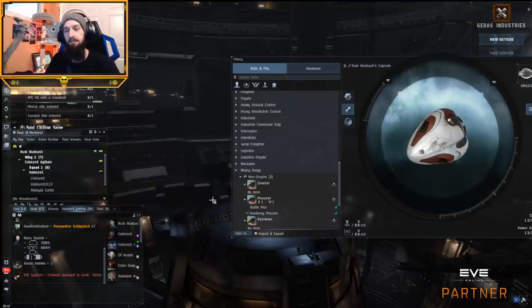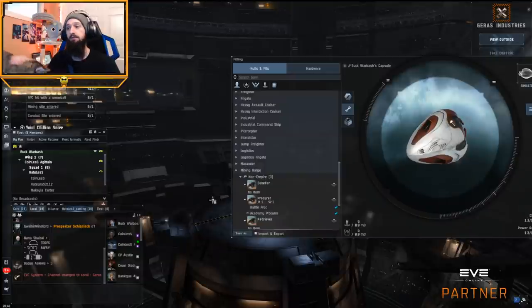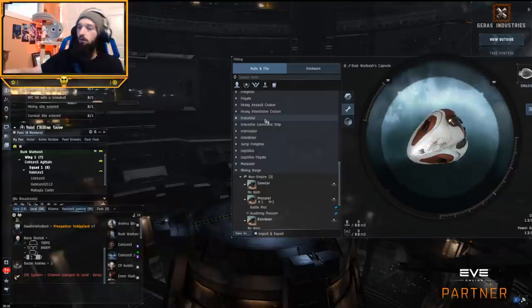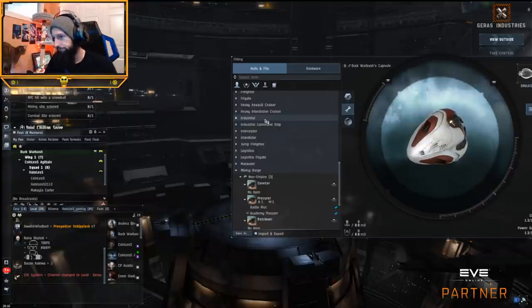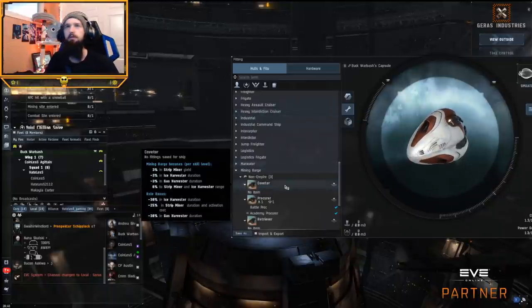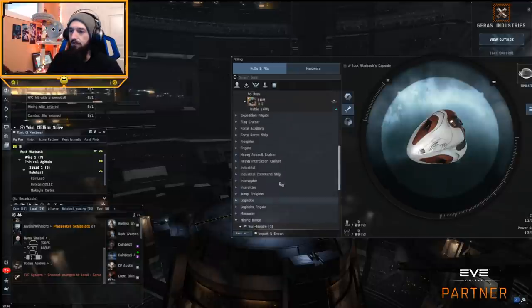They can do DPS — they all have drone bays that can do 150 to 200 DPS, though they're not crazy in the DPS area. They all now have enough tank to survive basic belt rats. If a dreadspawn happens, you're probably going to lose one of your mining ships, but that's incredibly rare — and probably worth it because you lose a mining ship, kill the dreadspawn, and get the loot. Anyway, I digress.